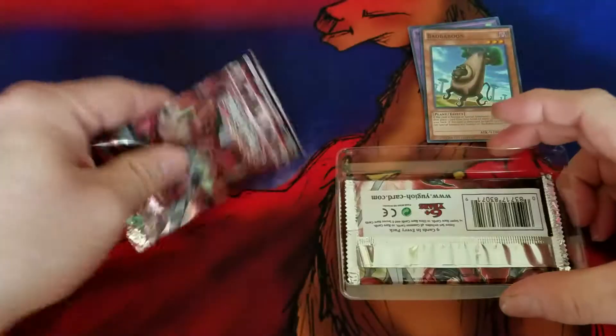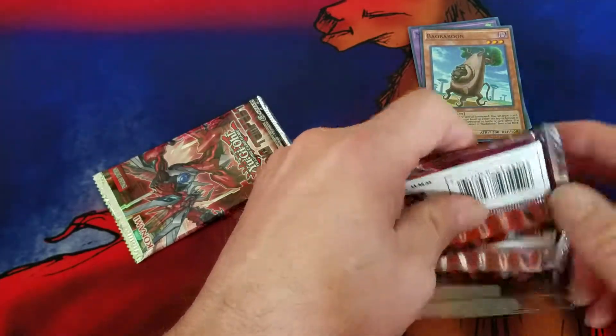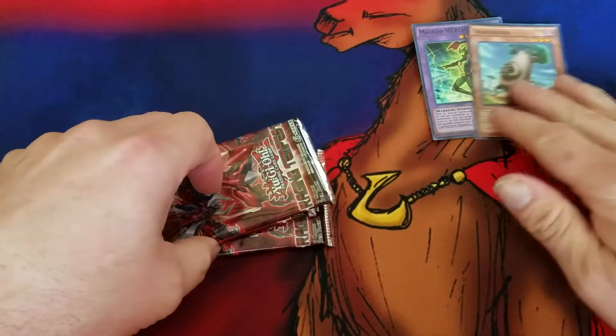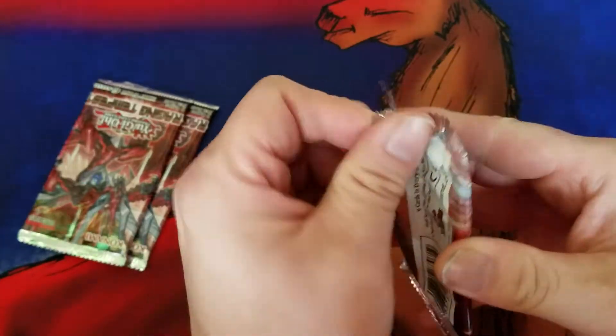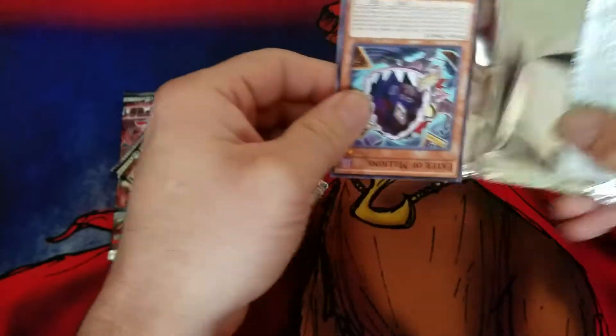So now we have three packs of Raging Tempest. You can look at them after, go ahead and put those up like that. Alright, I got all my children around me — put them back so they can see. These are Raging Tempest, let's see what we got.